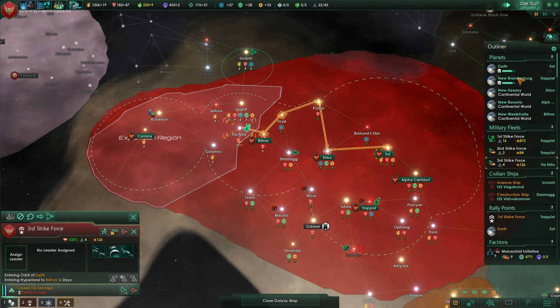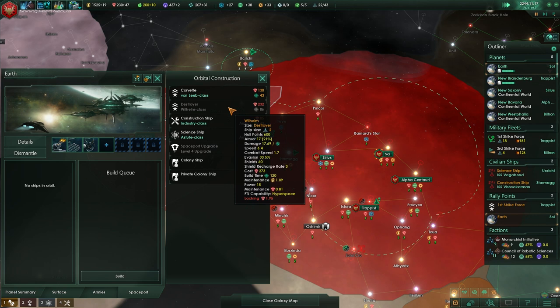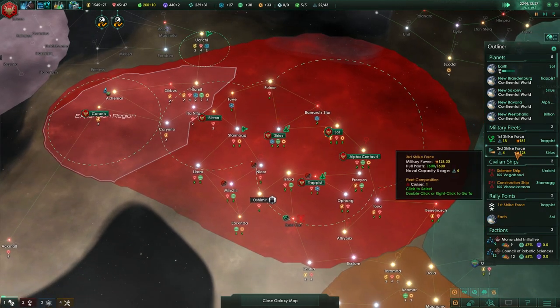Send it all there — getting some destroyers. Now that we have a cruiser, we could probably do with one more destroyer and then head out. That's a full fleet. Head out to fight.